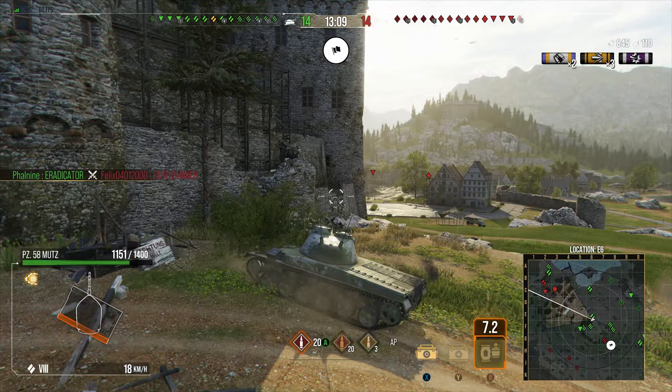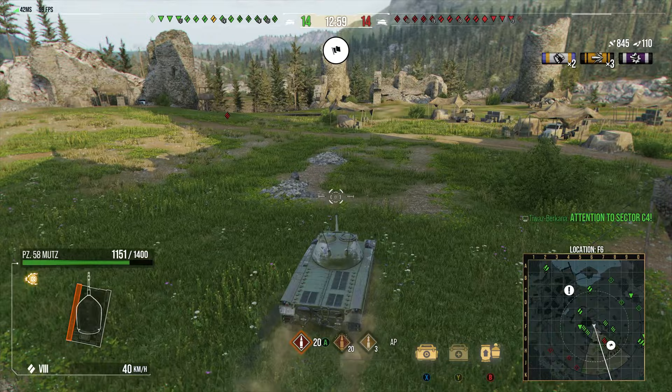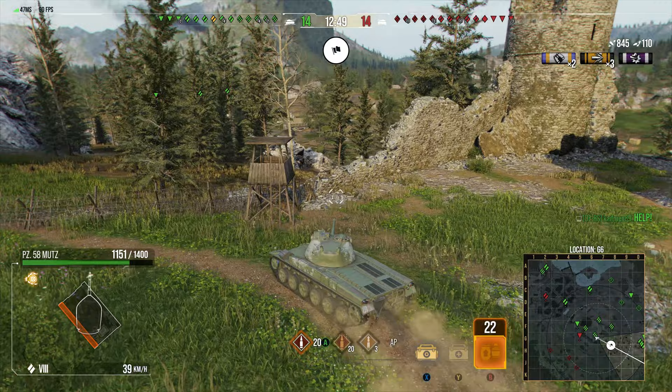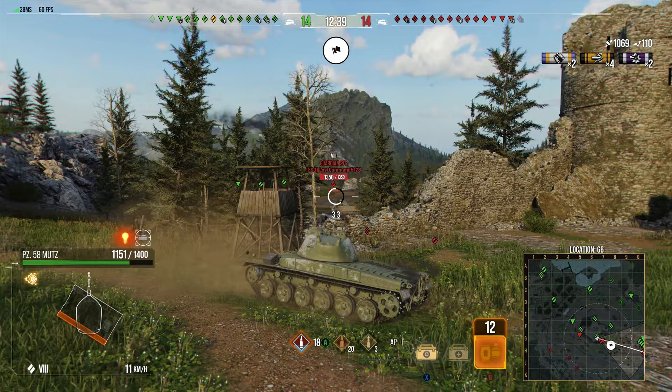The Mutz has 50 km/h top speed, which is fairly average for a medium tank, pretty decent camo, good gun handling, decent DPM, and a solid slab of 1400 hit points. On the whole it's a pretty okay medium tank - nothing to write home about, but a pretty balanced, average tank that you can do well with, and sometimes badly with, as with most balanced tanks.